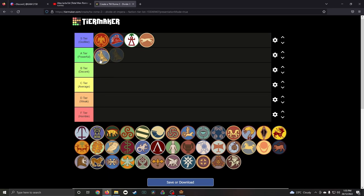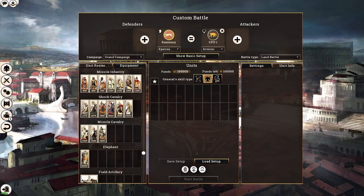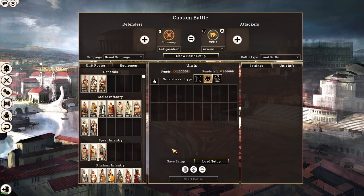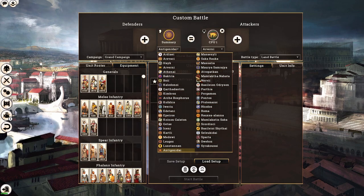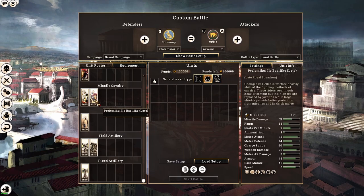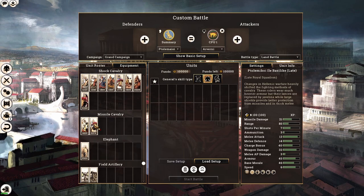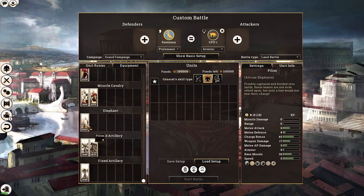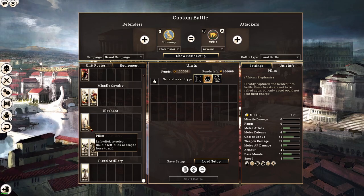Next, the Ptolemies (Egyptians) — I rate them A tier, ahead of the Antigonids. They have access to elephants (African elephants, 18 men per unit — substandard compared to other factions), but their missile cavalry is quite powerful with 45 armor, 13 melee attack, 14 melee defense. It functions more like a melee unit and is kept in the missile cavalry category so the AI uses it accordingly — essentially Tarantine cavalry on steroids.